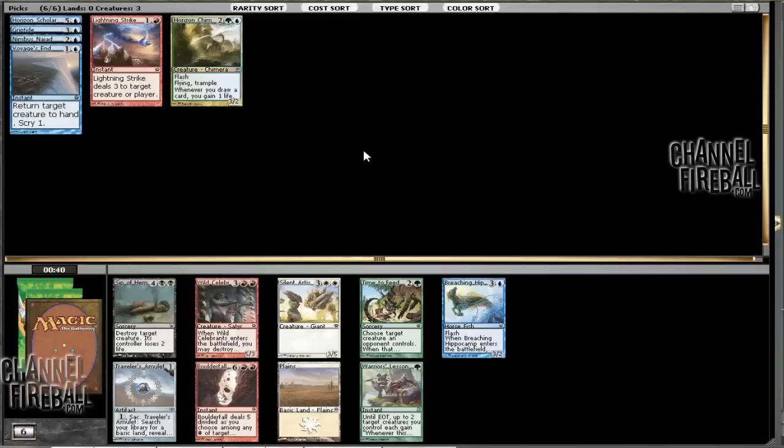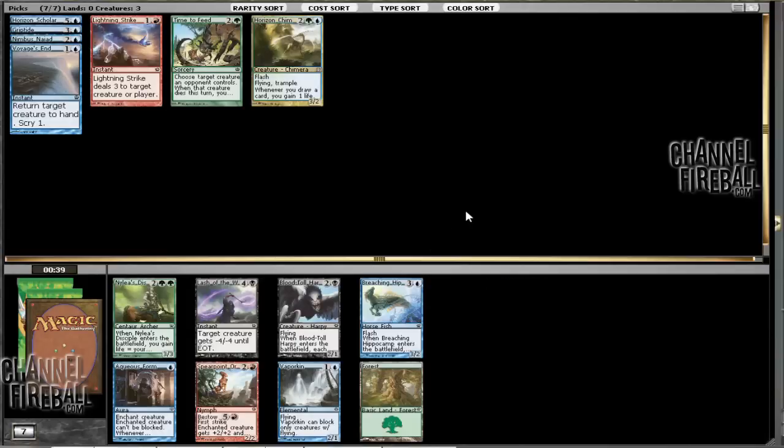Here I think the options are Time to Feed and Sip of Hemlock. I'm inclined to take Time to Feed here. I think if I end up blue-black, I'll probably have more opportunities to grab removal spells. But if I end up green, I won't. I already have Griptide and Voyage's End, so those are two removal spells, but I don't need removal spells that badly.